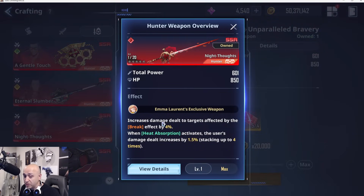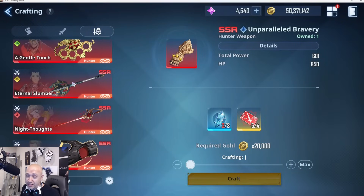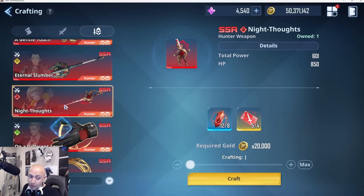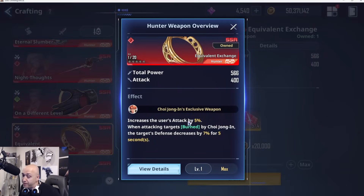Number four is Emma. Her weapon increases the damage dealt by breaks, which is incredible for her. When heat absorption activates, the user's damage dealt increases by 1.5% stacking up to four times. Emma is a staple for Battle of Time and pretty much a staple for any stage clearing, so making her even stronger helps you clear content faster. If you're struggling with stages, her weapon will help you clear them even quicker.